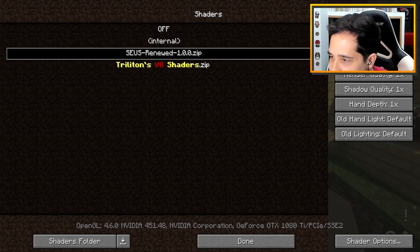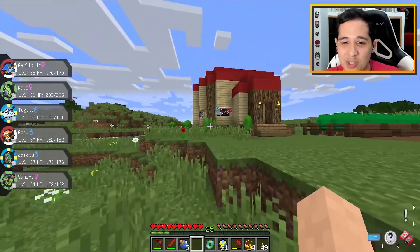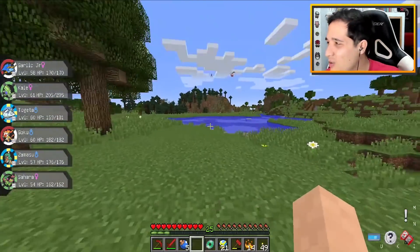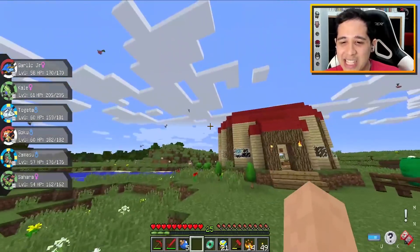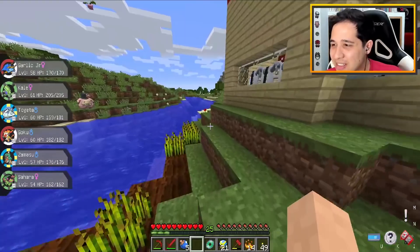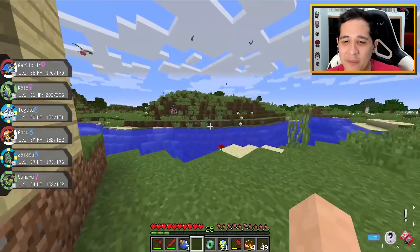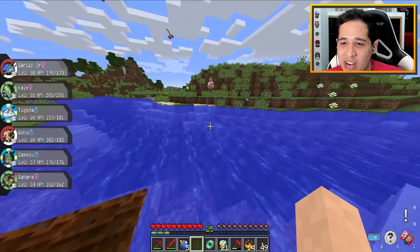If you guys know if there's a command to spawn an ultra wormhole, that'd be awesome. No ultra wormhole though, but man - this looks really weird not using shaders. It's been so long - this doesn't even feel like the same game anymore.